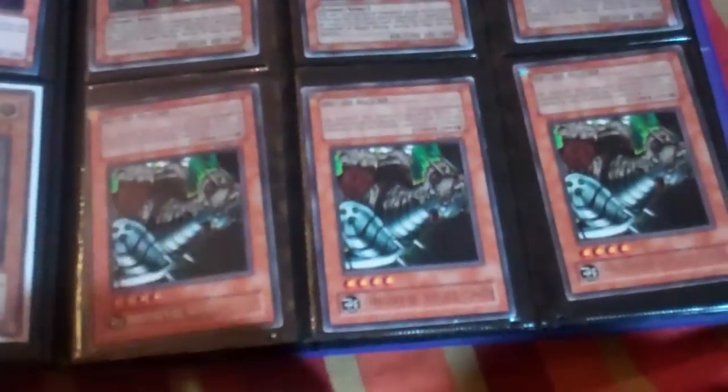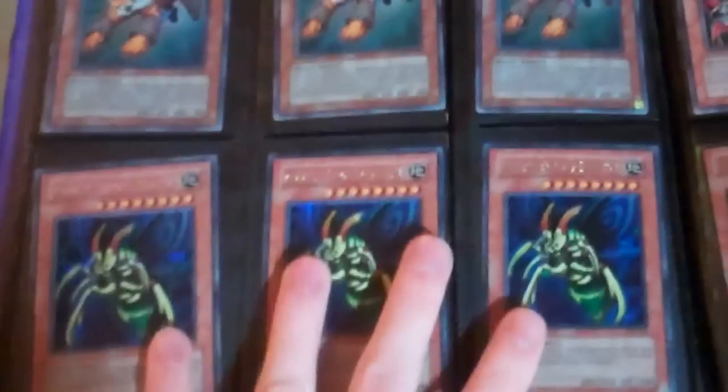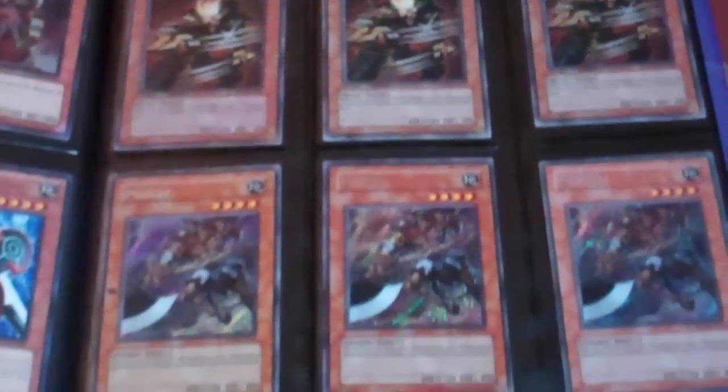I can do three for $5 on the Dinas. The Wengus have some very minor play wear — you can see play wear at the corner. Three for $5 on Merchants. I can do three for $5 on the Perfectly Ultimate Great Moth, three for $5 on the Scrap Cameras, three for $5 on the Ultra Bogarts. Those are Gold Test Tigers. Three for $5 on the Amazonas Queen, three for $5 on the Fultrals, three for $5 on the DT Arabellums. Those are Secret Mizukis — I can do three for $5 on the Mech Lord Grannels.